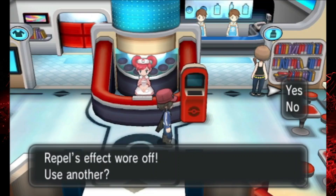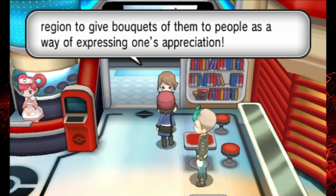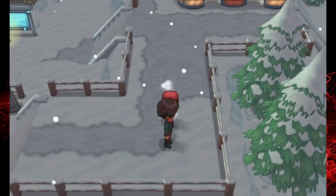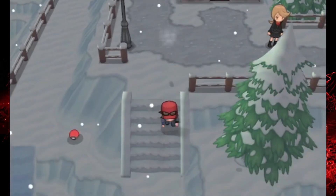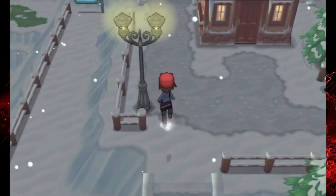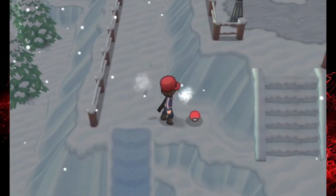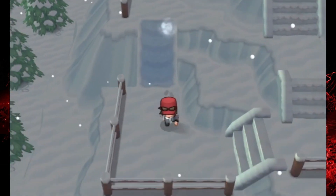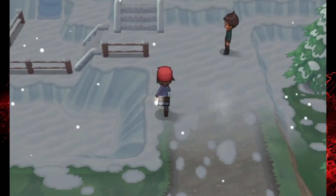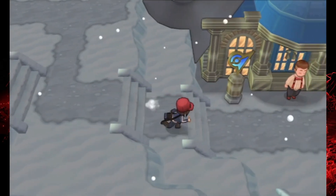Here's the Pokemon Center. One thing I want to mention is this lady right here — if you have a Shaymin in your party, this is how you get the Gracidea flower. I don't even know if it's possible to get a Shaymin anymore. There are really only a couple items I want to highlight, starting with kind of in the southwest corner — it's going to be a Full Restore over here.